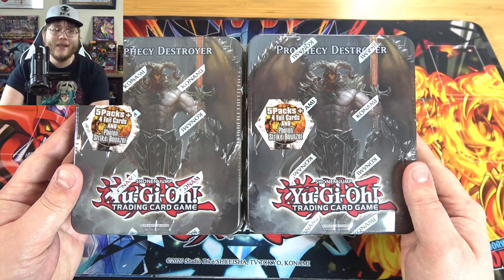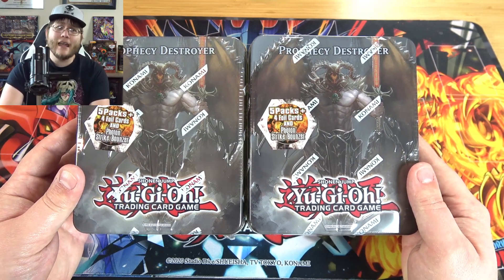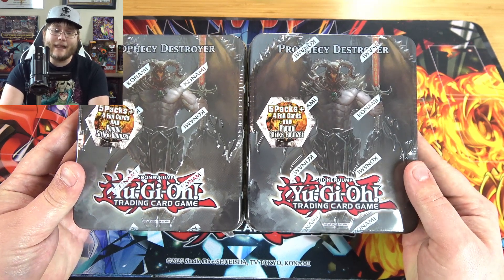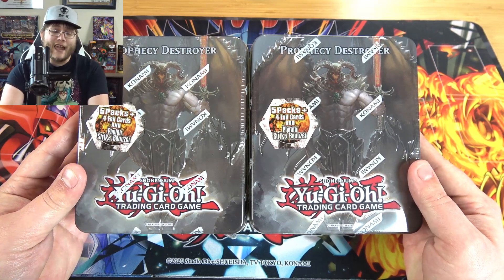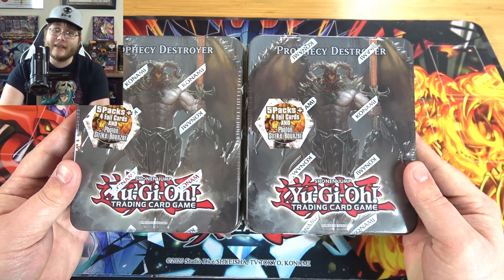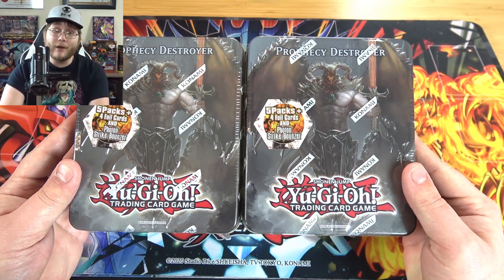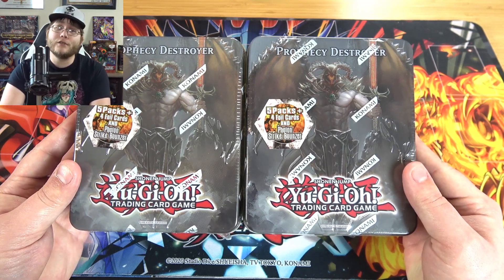Like, I was looking back at some of the first Mega Tins we ever got, and those things were even getting way tougher to find and a little pricey. But I thought it'd be fun to open up both of these because I got a ton of these when they were really cheap. I like the packs that are in these — some older packs where you're not guaranteed a holo, you actually have rares, chances for ultimate rares, and even ghost rares, and I miss that part of Yu-Gi-Oh!